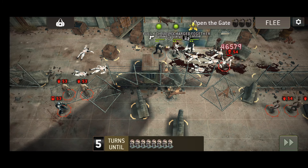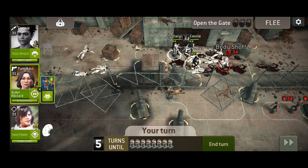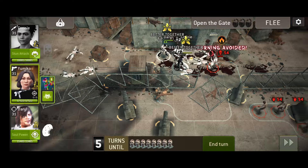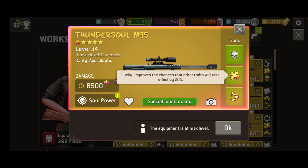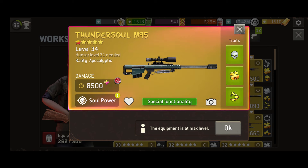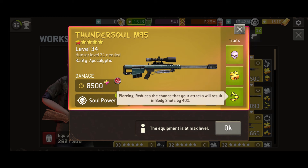This is especially useful when you consider that non-body shot attacks from this weapon have a 60% chance to root the target. That percentage chance is influenced by luck, so it's handy that the weapon has an inbuilt gold luck trait. That's alongside lethal, which increases the weapon's base damage by 10%, and piercing, which further reduces the chance that your attacks will result in body shots.